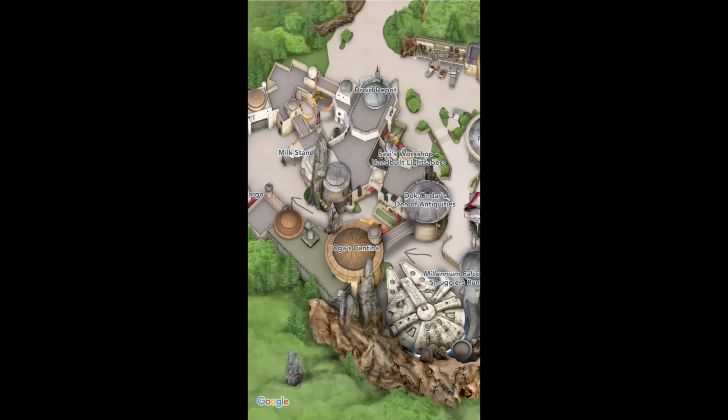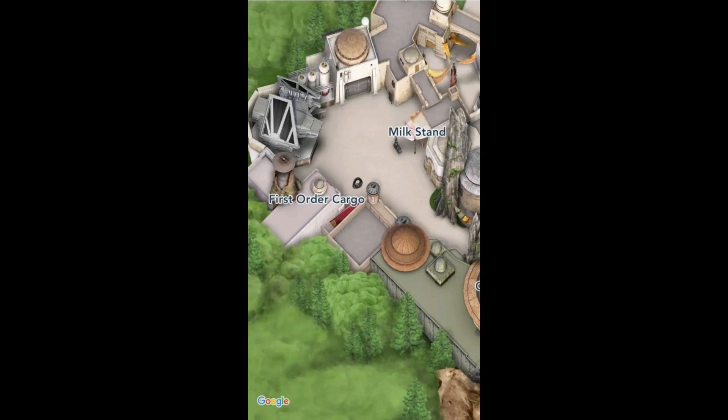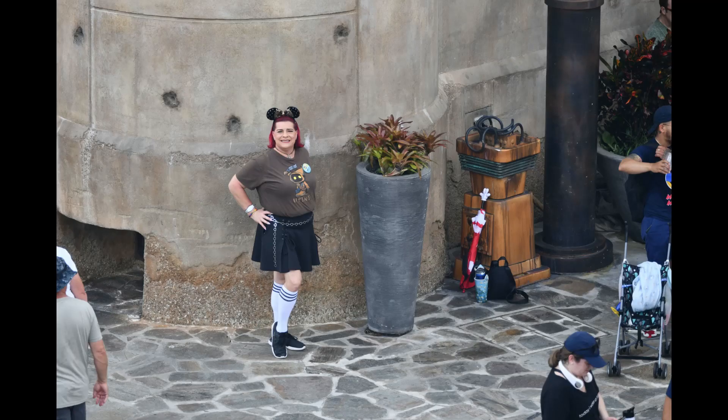Now that we got that picture taken care of, let's head on down towards Olga's Cantina, down the pathway towards First Order Cargo and the Milk Stand. In between those two, you will find your next SuperZoom location — get two more pictures and yet another video.